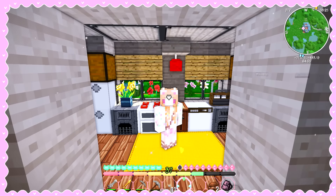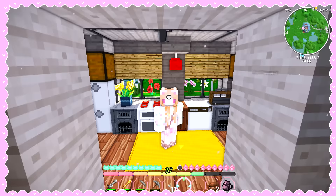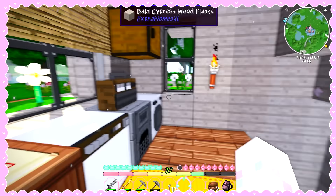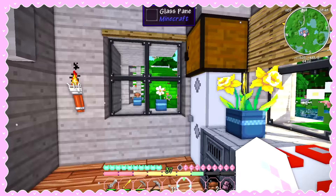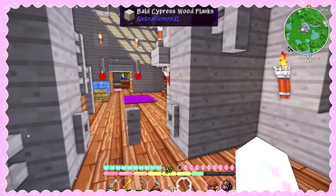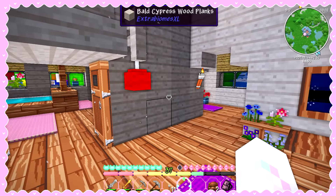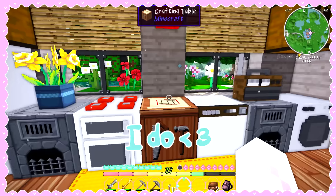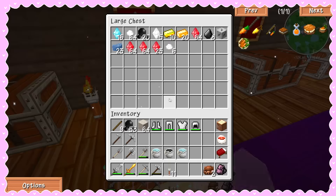Hello everyone and welcome to part 11 of Let's Play Sweet Life. We're back, and today I have a few things planned which I'm really excited to get into, because I plan to make our soon-to-be husband move in with us. If you remember in parts 3 and 4, I found myself a villager I'm kind of interested in, but I didn't have enough resources or a house to make him move in with me and get married — but now I do.